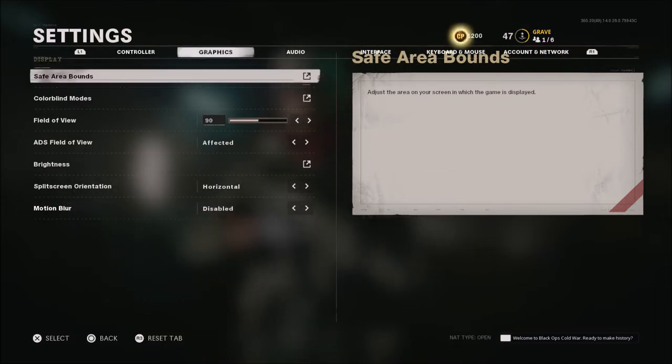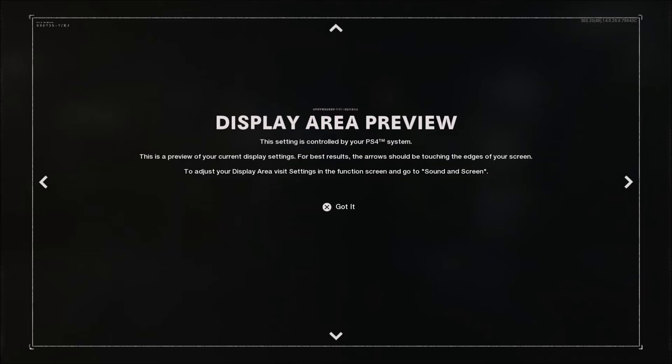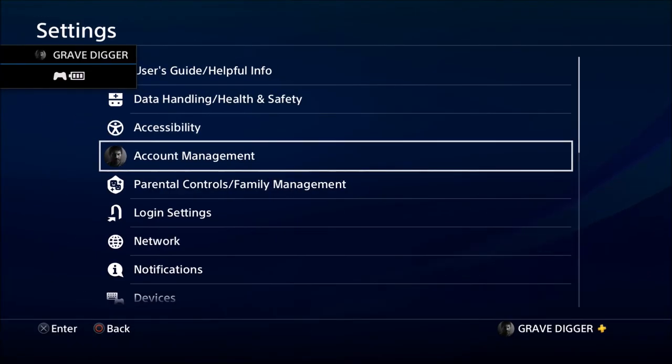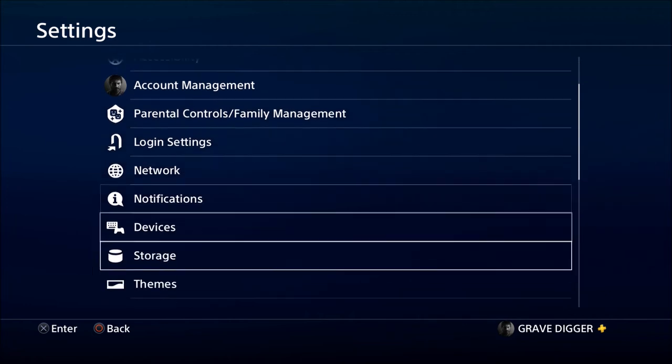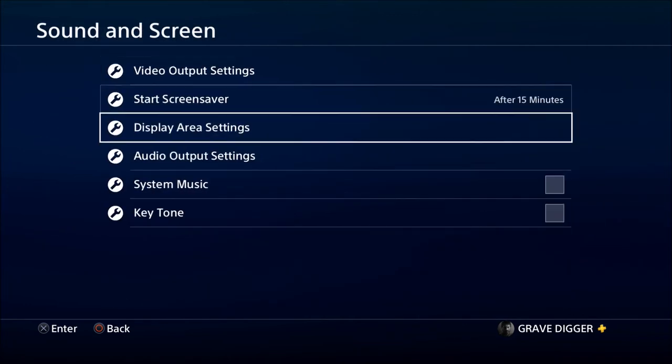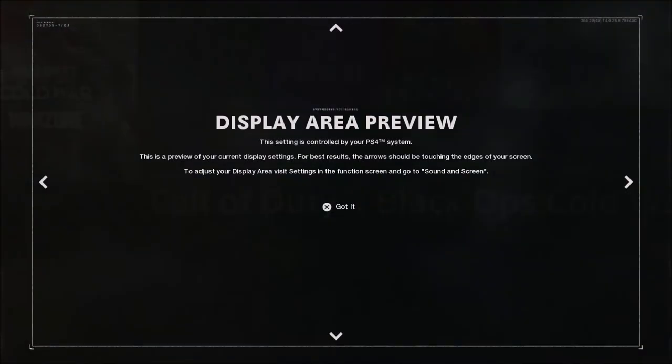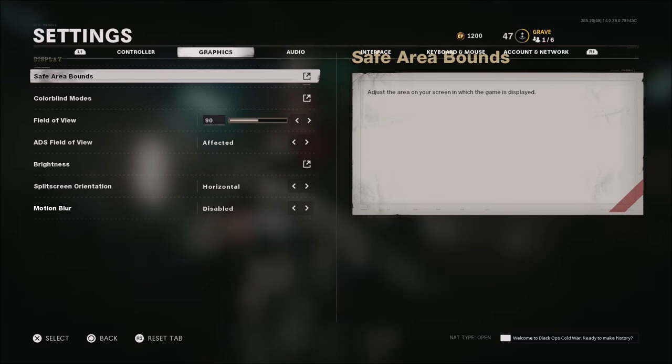When it comes to graphics on console, I always run my safe area as small as I can. You cannot change this in game like you could in the past — on PS4 you'll have to go to Sound and Screen, then Display Area Settings, and you can enlarge or shrink it. I go as small as you can get. This makes the HUD smaller, tighter, and cleaner. I play on a monitor and the tighter it is, the better — it makes some words smaller but doesn't stretch everything out, and I really like the look of that.